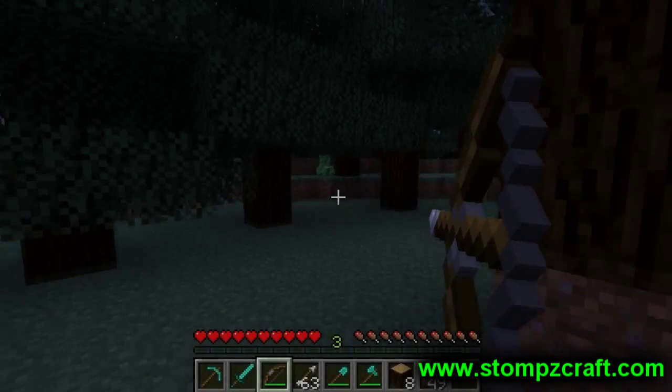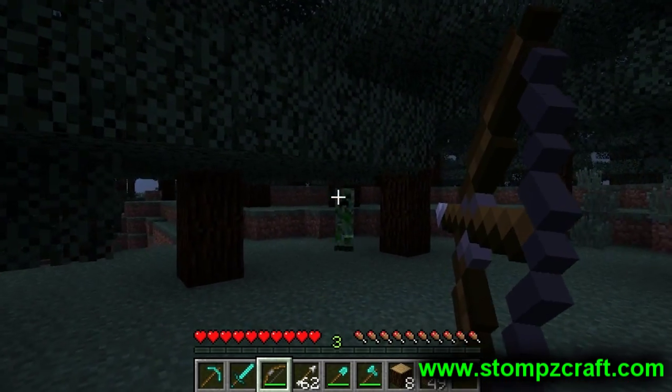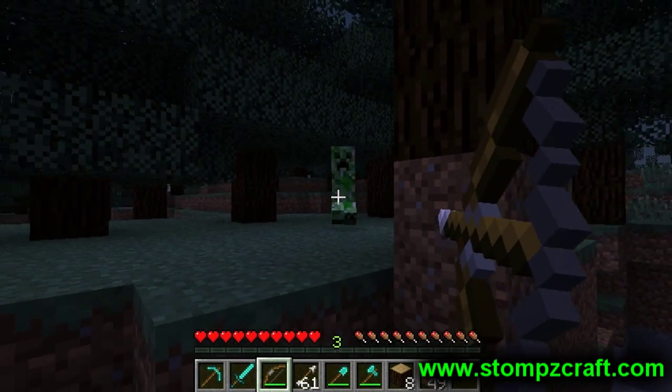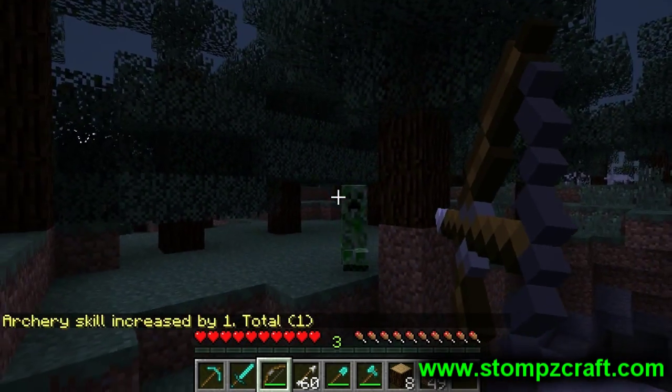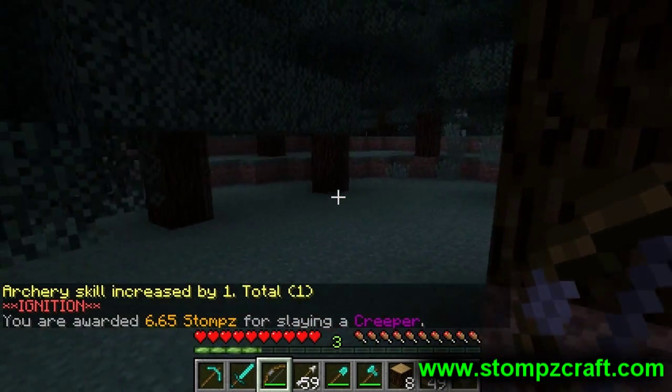In this video clip, I attempt to kill a creeper with my bow in an attempt to level up the archery skill. Archery is a very awesome skill to have leveled up because in PvP situations, if you hit your target, you can daze them and disable them and get an easy kill.